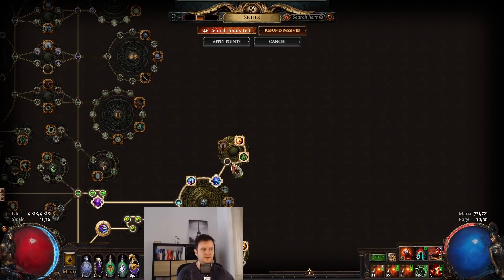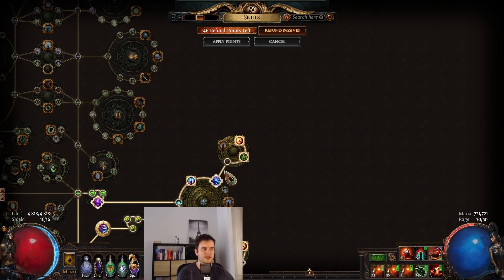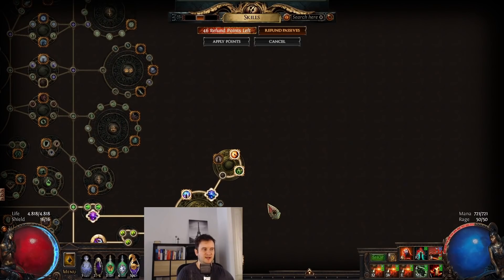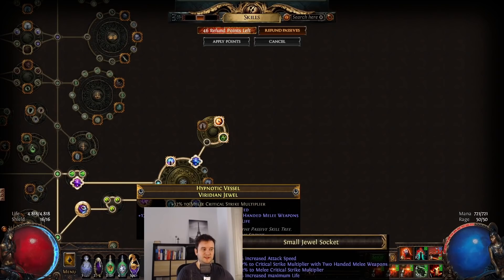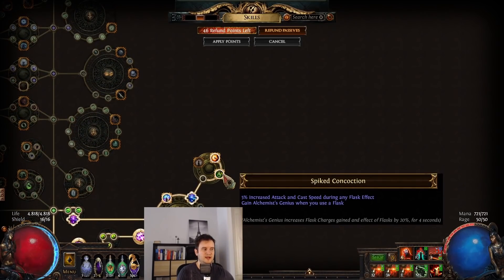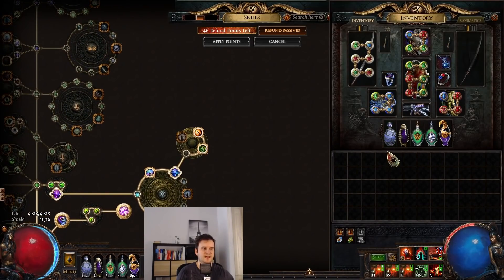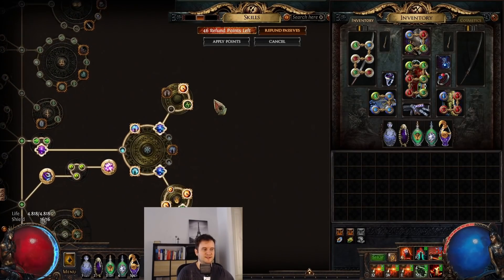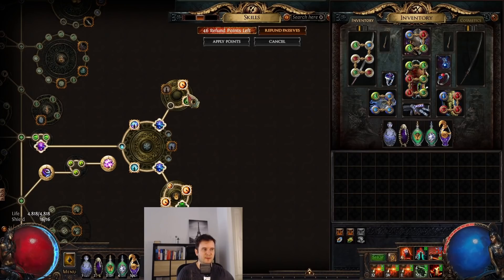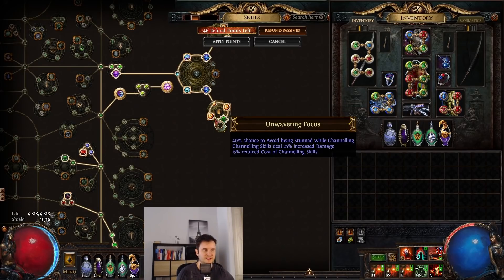Two things I want to address quickly. First, my Megalomaniac with Unwavering Focus and Spike Concoction. Megalomaniacs are really rare so there won't be any like this on the market. Just replace it with one of the regular medium cluster jewels — you will also get another jewel socket so more life for you. Spike Concoction helps me get freeze and chill immunity with Taste of Hate, a little bit more defensiveness with the flask effect. But I would never say it's important — only that you have six Unwavering Focuses in total.